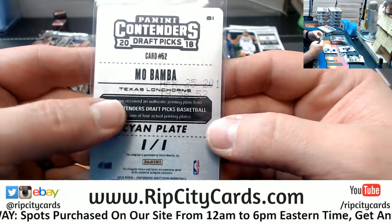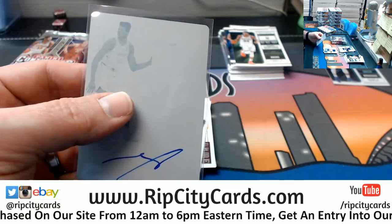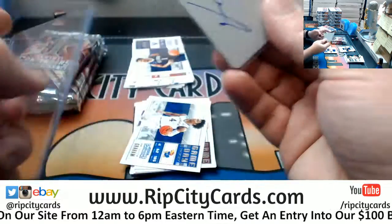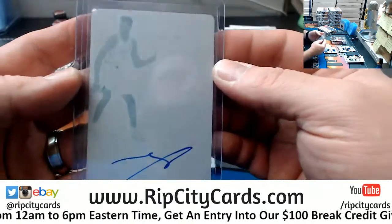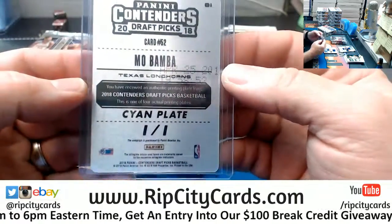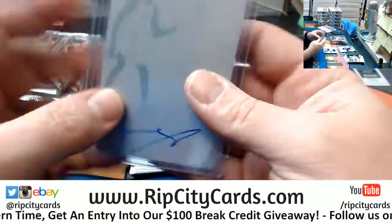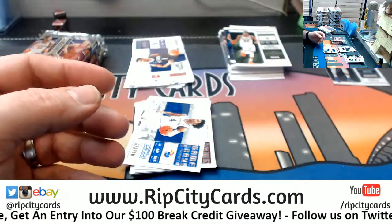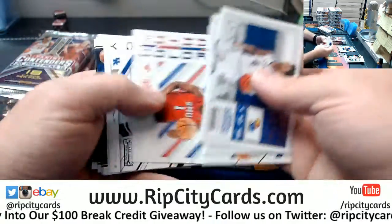And it is a cyan plate. And we all know that cyan is the best plate. Mo Bamba, uno e uno, cyan plate. You get the other four of those, you can make Bamba sets until you don't want to make them anymore.